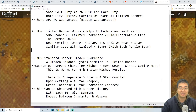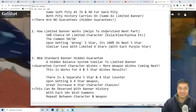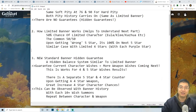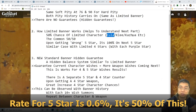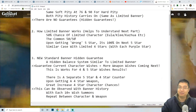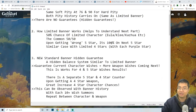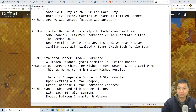Before we go through the hidden guarantee, it's important to understand how the limited banner works. On the limited character banner, if you summon for a five-star character you have a 50% chance of getting the special character — whether it's the Yula, Klee, or Kazuha banner. This is the common 50/50. If you get the wrong character, the next five-star you find is 100% guaranteed to be the limited character.